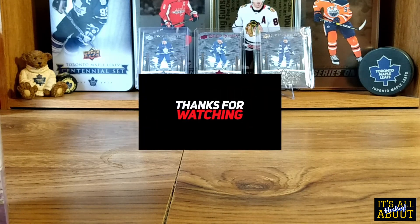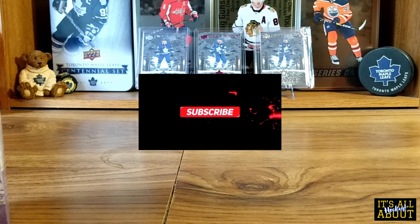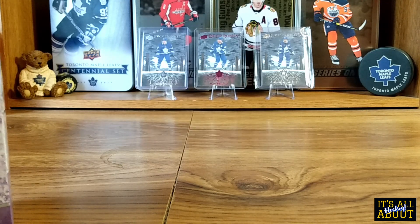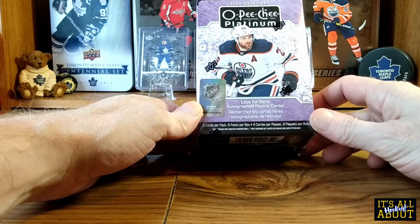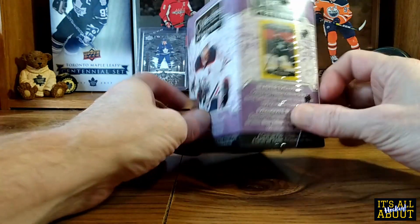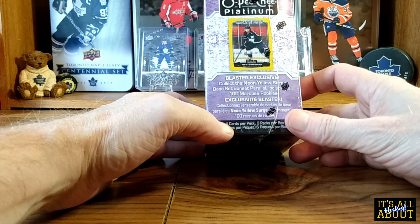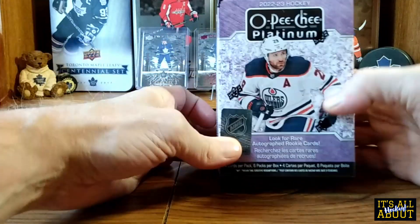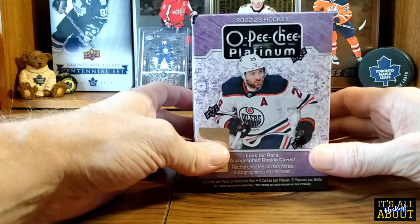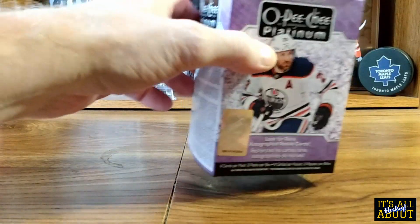Welcome back to my channel everybody. I'm really digging the new O-Pee-Chee Platinum, so I figured I'd try one more blaster before I try a hobby box. This is 2022-23 O-Pee-Chee Platinum blaster — four cards per pack, six packs per box. You can get blaster exclusive neon yellow surges, and in the marquee rookie you get rare auto-wrapped rookie cards, but I've never seen one pulled. Let's jump right in and see what kind of pull luck we can get.